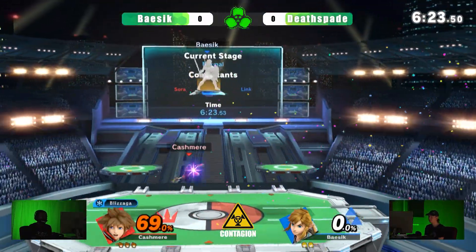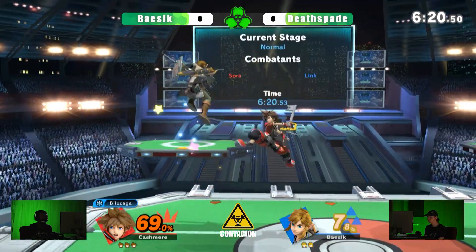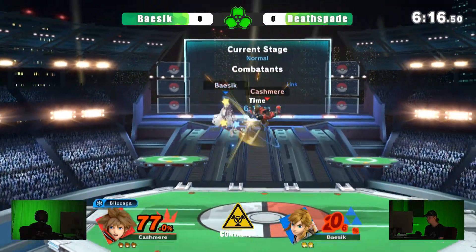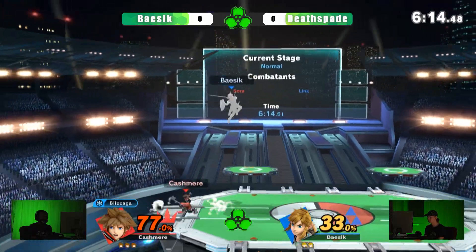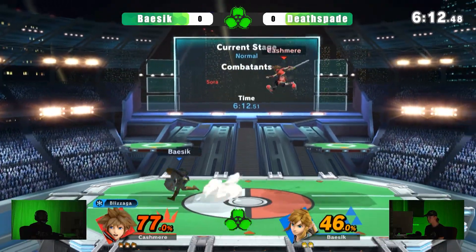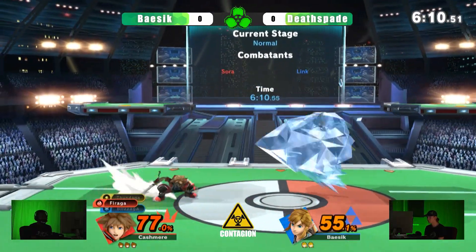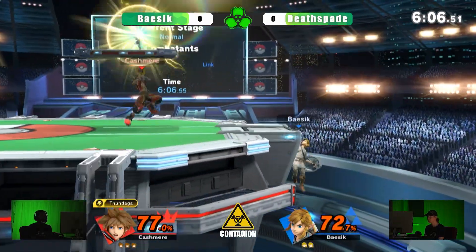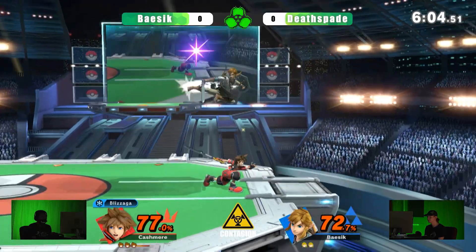Catches the neutral getup with a big F-smash. Death Spade getting the first stock here. We see these combos starting to come out. Good job from Basic jumping out of it. Nice job catching the mash out of the breeze, putting him in the air, going for another.